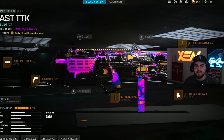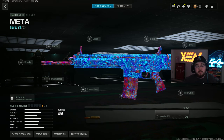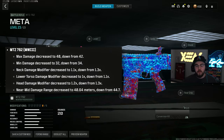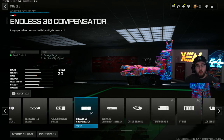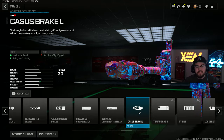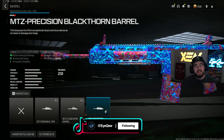Loadout number one — in the number one spot we have the MTZ 762 Battle Rifle. This has been super good for a very long time, and in today's update it caught a massive nerf, but you know how they are with nerfing weapons — it's still going to be super good. Jumping into the build, for the muzzle we're tossing on the Casus Break L, giving horizontal recoil control and firing aim stability, making the MTZ 762 unbelievably controllable.